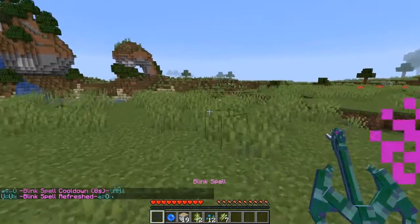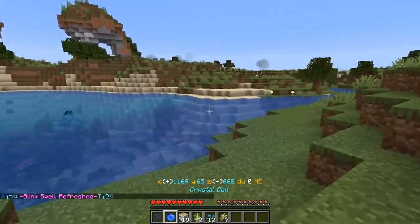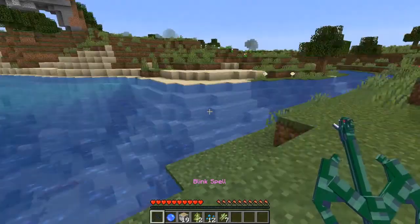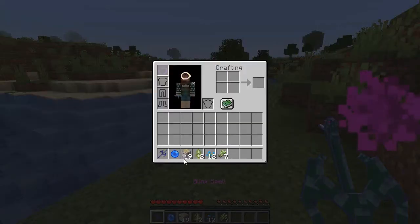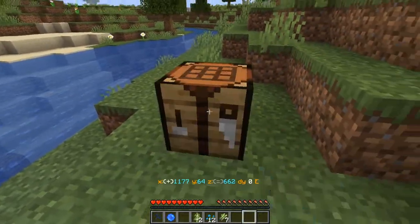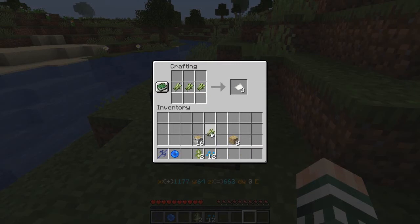Now when it gets to night time, I am going to go ahead and head underground. I do need to get some cobble. So I am going to need some iron — I'll need about 11 iron for this particular run. That's with the paper; convert the rest into sugar.